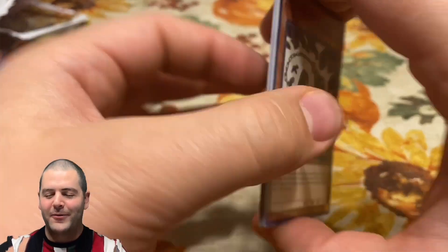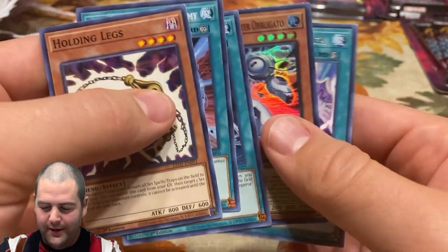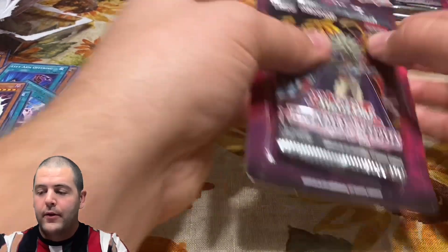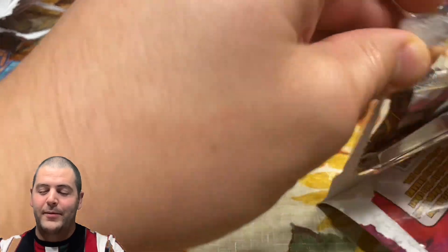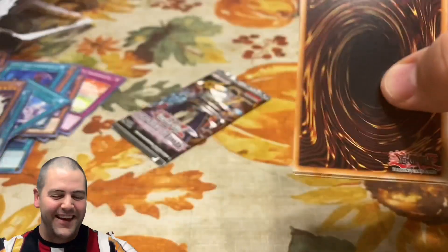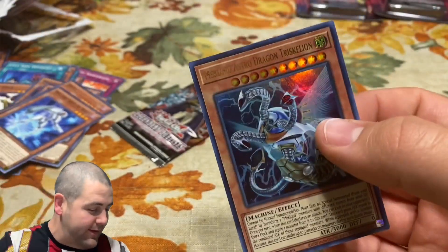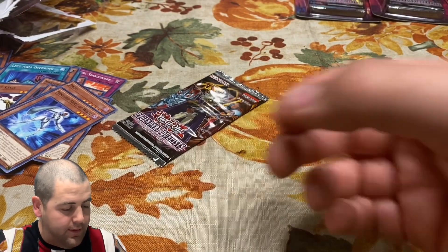I really wanted to pull that card guys. Meclord Army Deployer. I am out of sleeves — that's my last sleeve right here, at least. We're down to 10 packs guys — 10 packs to pull it. Getting crunch time. Regardless, I'm having fun, I hope you guys are too. Genzo in here — Meclord Astro Dragon again, so I think that's the second time we pulled that. Sick looking card though, let's look at that one more time. Wow, these are clean looking cards.